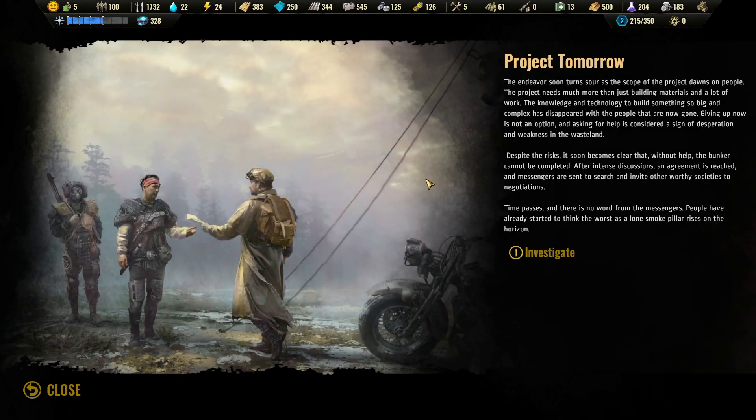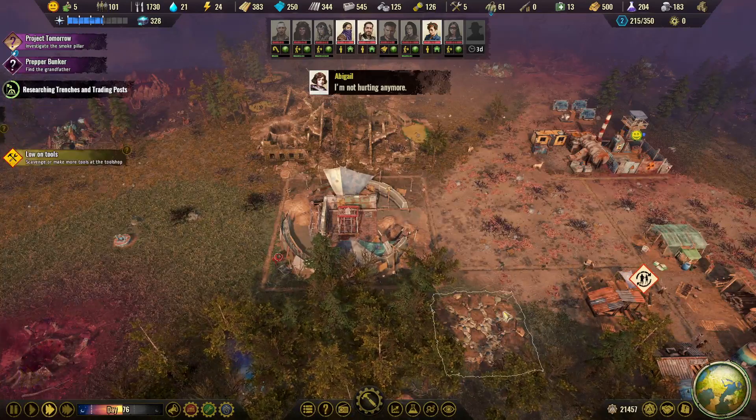We can continue the project. The endeavor soon turns sour as the scope of the project dawns on people — it needs much more than just building materials and work. The knowledge and technology to build something so big and complex has disappeared with the people now gone. Giving up is not an option, and asking for help is considered a sign of desperation and weakness in the wasteland. Despite the risk it soon becomes clear that without help the bunker cannot be completed — messengers are sent to invite other worthy societies to negotiations. A lone smoke pillar rises on the horizon.